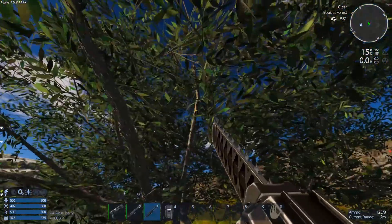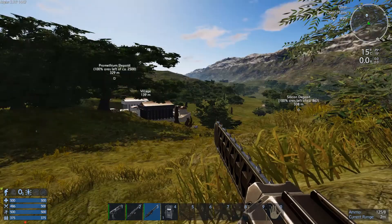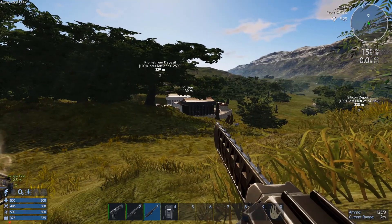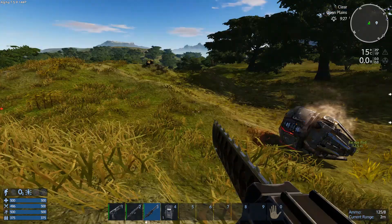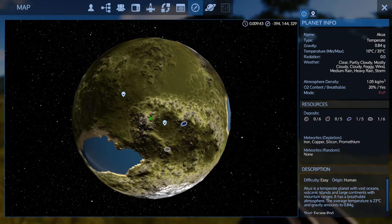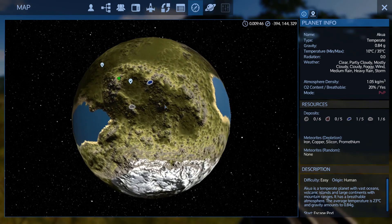Let me put my jetpack on, take my helmet off, and grab some berries. There's a village right there but I'm not going to visit it just yet — I'll head back to that in a little while. What I want to do first is have a look on the map. We've got silicon there, Promethean, so I still need copper and iron. I think it was the engine compartment that was there as we went past. I'm going to head over to the Promethean deposit first.